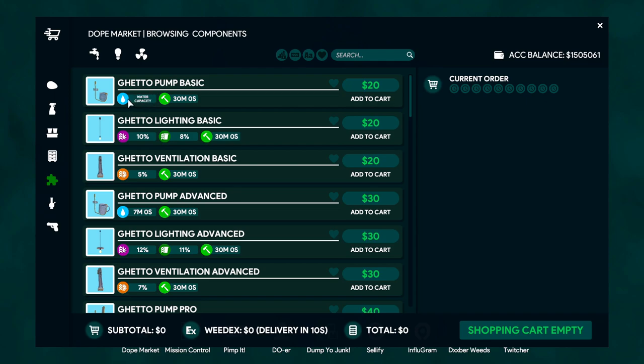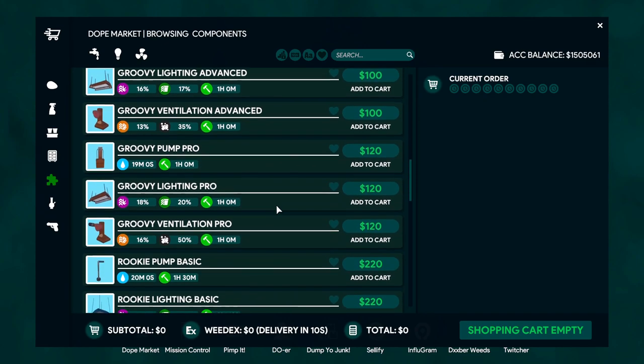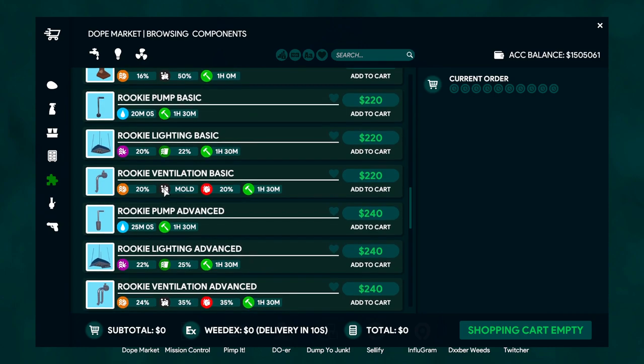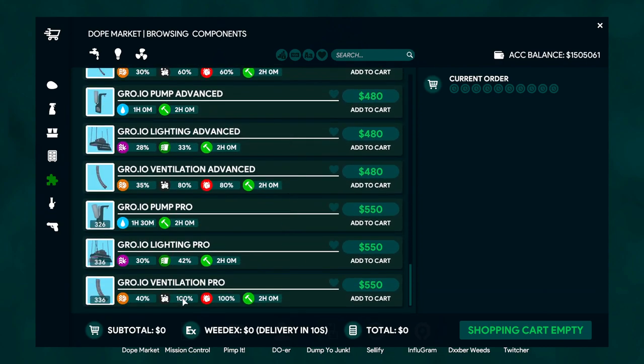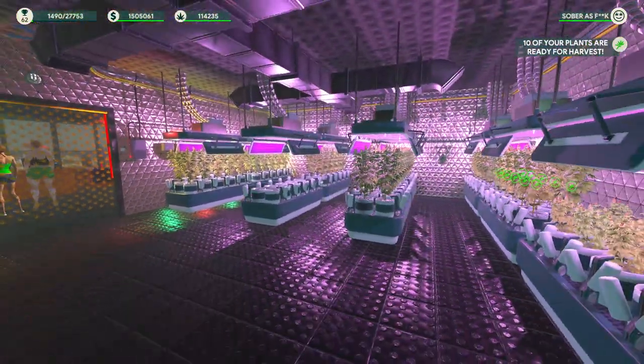The pump component is so you can water your plants, and it isn't really needed early game — you can just water them manually to save money. But I recommend buying it so you don't have to water each thing individually. As you progress, you get better components. Further down, you can see some have mold resistance and spider mite resistance, and even better options beyond that with improved quality, durability, and other stat boosts. You'll need those to start growing better crops.